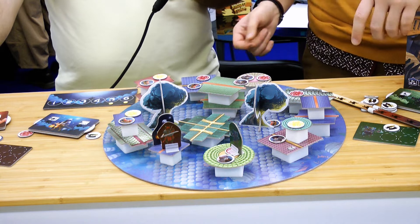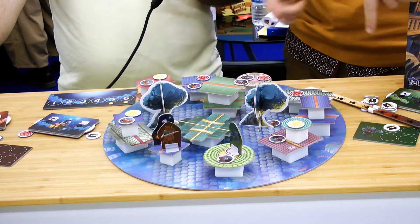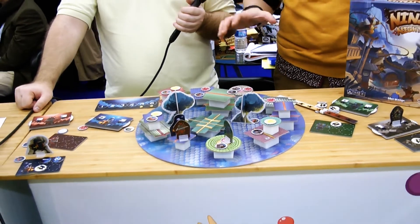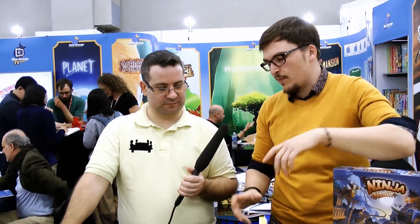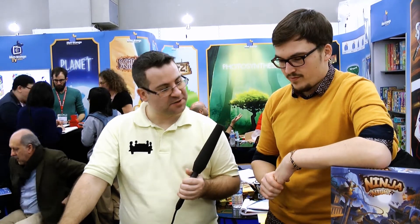You play six turns total, so you'll try to hide yourself — because if you have too many victory tokens, other ninjas will try to attack and steal from you. You'll need to find the best timing to catch tokens. It's like a small war game, but for families, with those types of materials and a feeling of attacking and moving, plus nice 3D components. This is only a pre-production sample — the roof color will change. It should come out this summer. That was Ninja Knight!